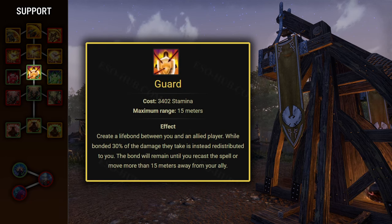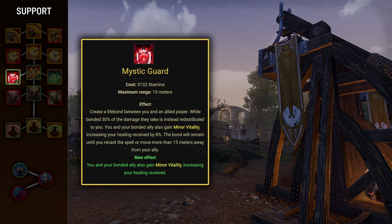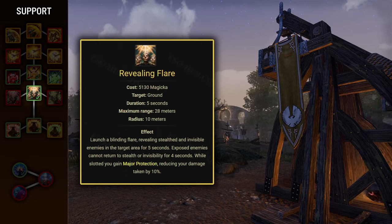Next skill is Guard, which allows you to form a link between you and another group member, transferring 30% of the damage they take to you, with a range limit of 50 meters. There will be fights where one tank takes significantly more damage than the other — the tank with the easier job will guard the other to help them survive. The Mystic Guard morph also provides constant Minor Vitality, increasing healing received by 8%, which is a rare buff with very few other sources. Next skill is Revealing Flare, which passively grants you Major Protection, decreasing your damage taken by 10% — it's basically trading a skill slot for 10% damage mitigation. It also procs the Magicka Aid passive, increasing magicka recovery by 10%.